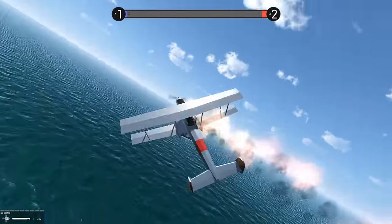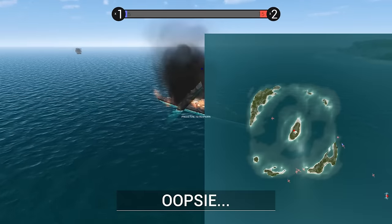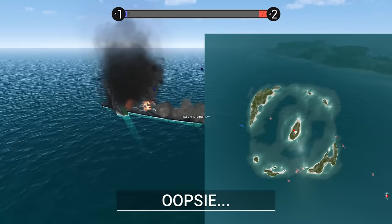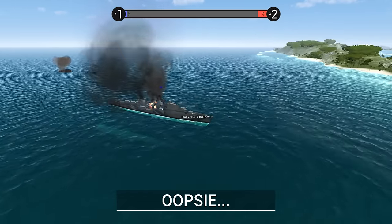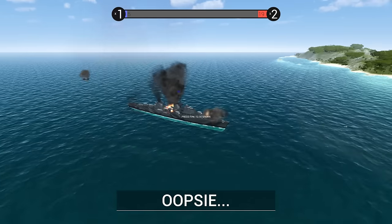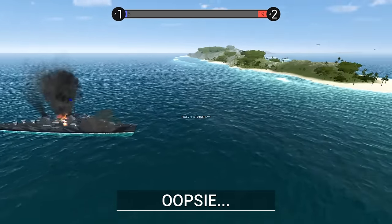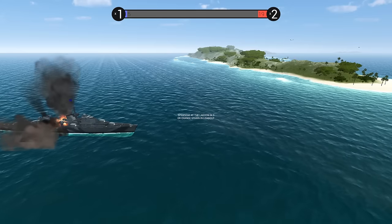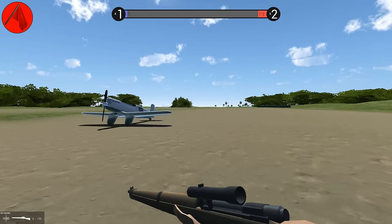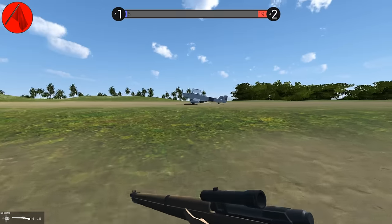I destroyed the destroyer, and I think the cruiser — look, the guys are parachuting off it, they're abandoning ship. I think it's still alive. Now I can spawn in the middle atoll island and get on another torpedo bomber. None of my friends seem interested, which is sad, because we could have air superiority. I'll just have to do it myself.